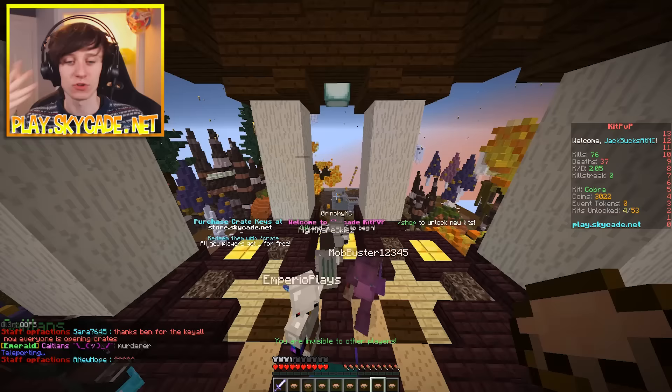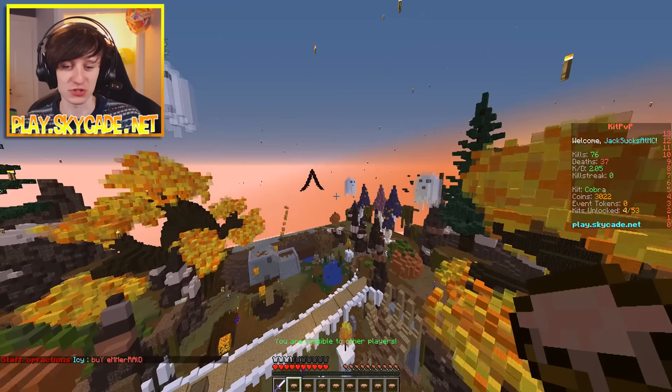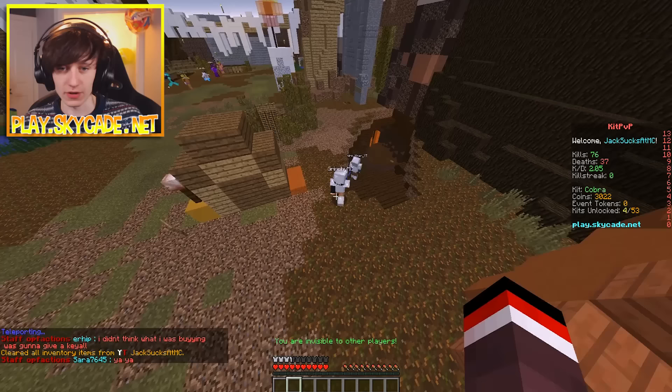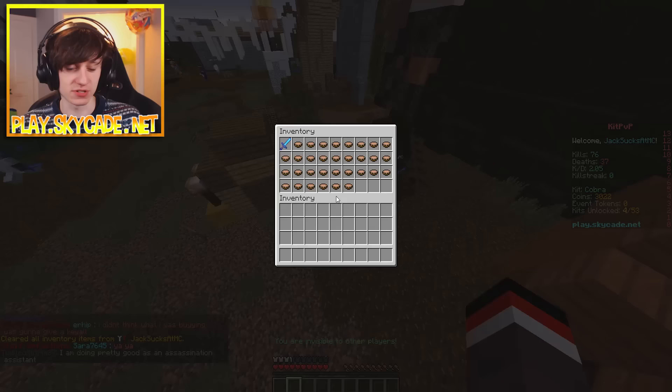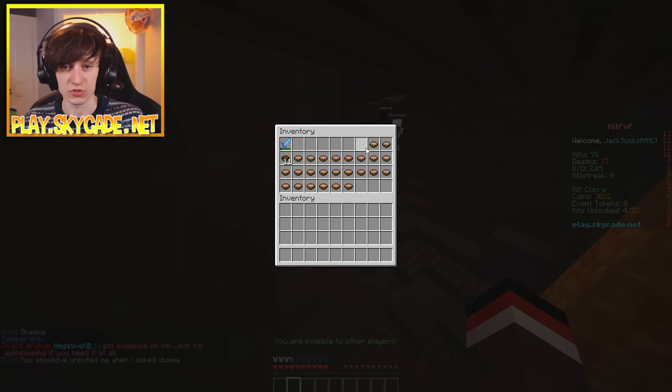We'll catch him auto souping this time. Auto soup — just in case you don't know — this is a soup KitPvP server, so you right-click soup and you instantly get your health back. What auto soup does is it eats the soup for you; you don't have to manually click on it. So if we check his inventory, the top slot is his hotbar and the other slots are his inventory. You can see he's slowly eating soup when he takes damage. If we take all the soup off his hotbar, you can see the soup is automatically being moved into his number two slot. If I take one away, it's instantly put back in. Every single time he uses it, it gets automatically replaced. That's obvious auto soup.